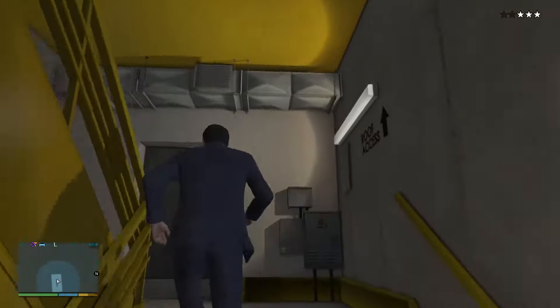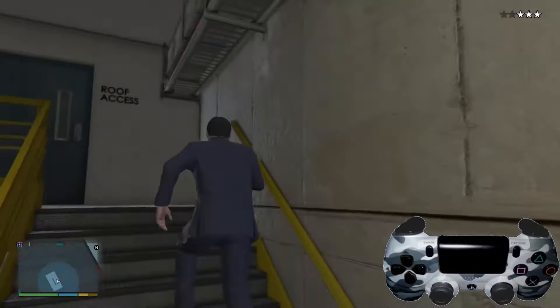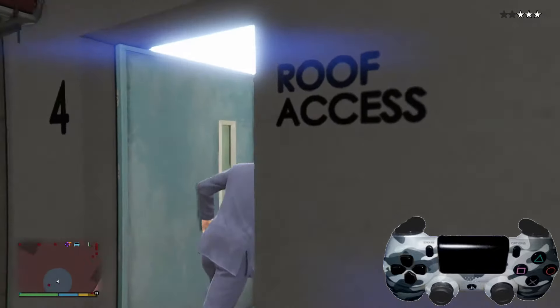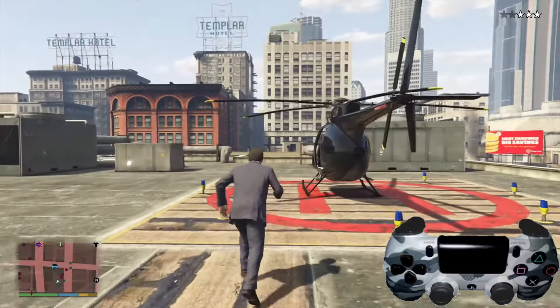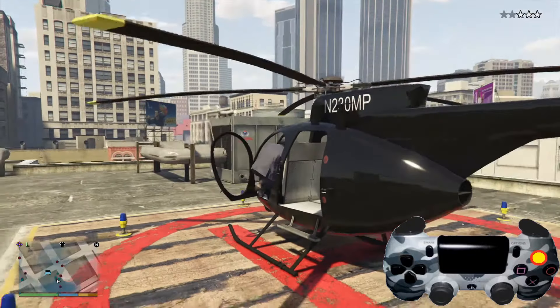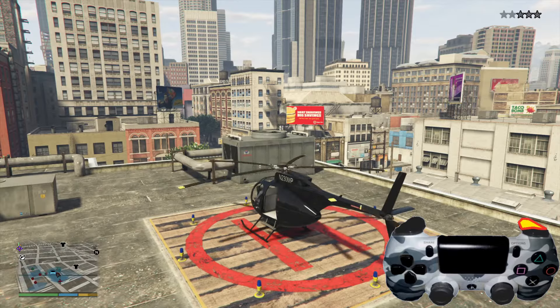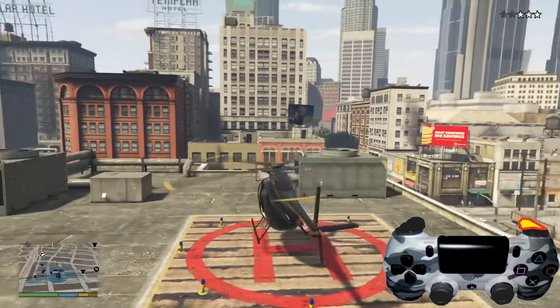I don't know that it spawns 100% of the time, but there should be a helicopter at the top a decent amount of the time. Once you get up to it, push the Triangle button to get in, and then hold down R2 to get off the ground and take off.